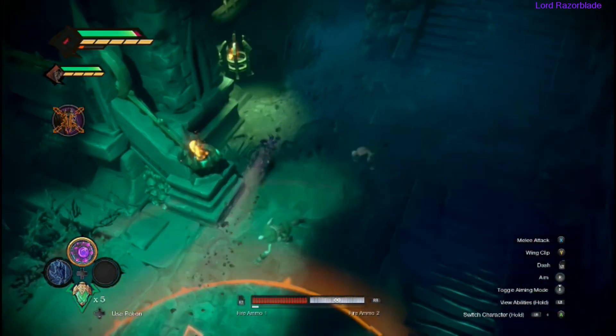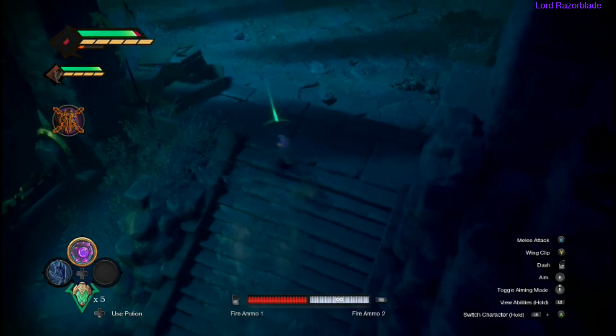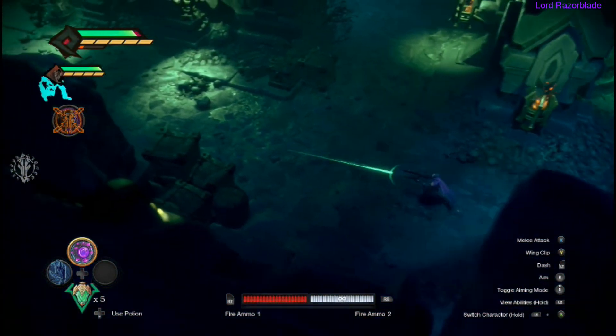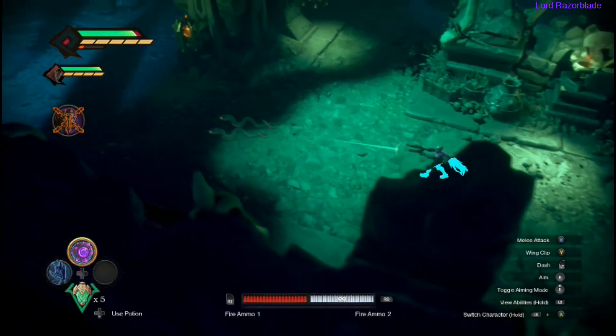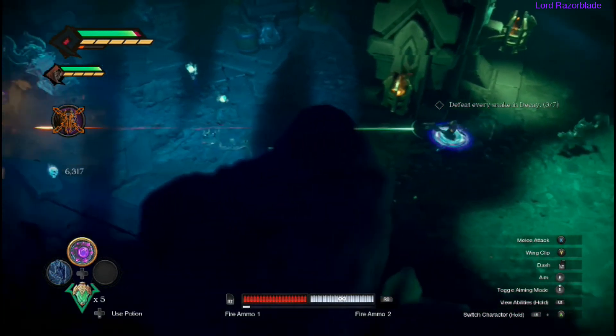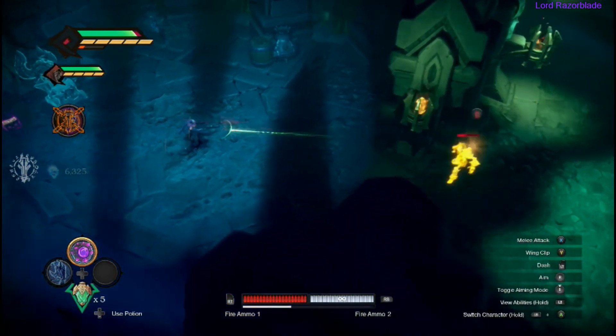There will be two more snakes along the way, right in the middle of your path down this hallway. When you're aiming with Strife you can see highlighted enemies, so keep aiming to spot them more easily. You can see one taking off to hide — make sure you kill them quickly. That's your four.